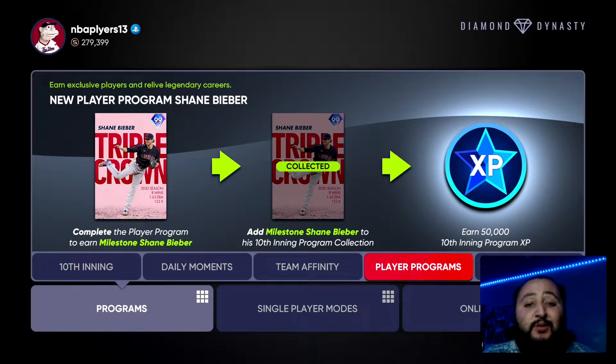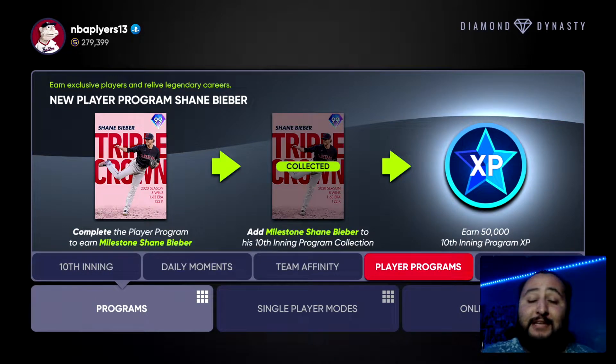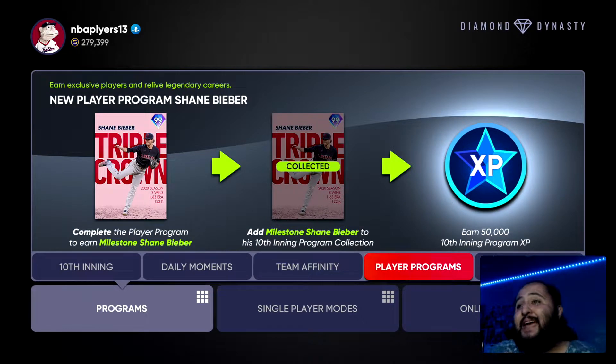What's going on guys, it's your boy Jesse D123 back with another video. Today we're going to show you the fastest way to unlock the new 99 overall Shane Bieber. Drop a like if you guys are excited. If you haven't subscribed yet please do so — we're on the road to 2.3k subs. Shoutout to Jim, Nicholas, Kevin, and Carson for being the first four commenters. Without further ado, let's hop right into today's video.